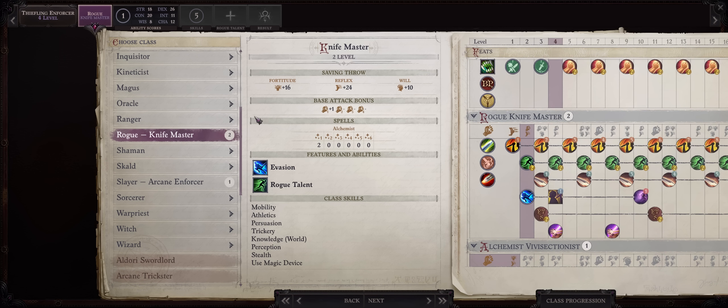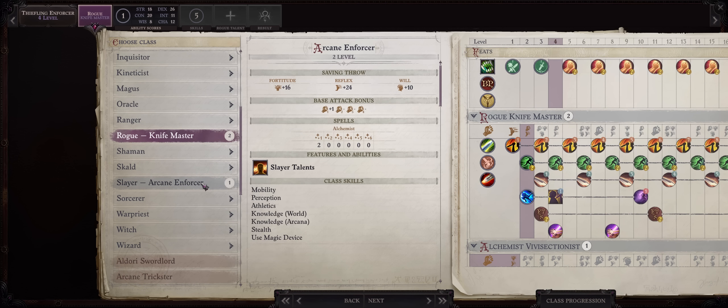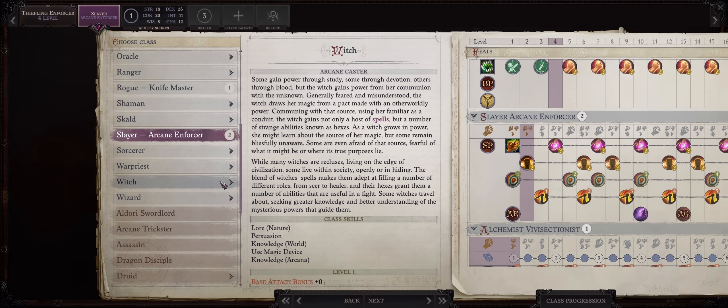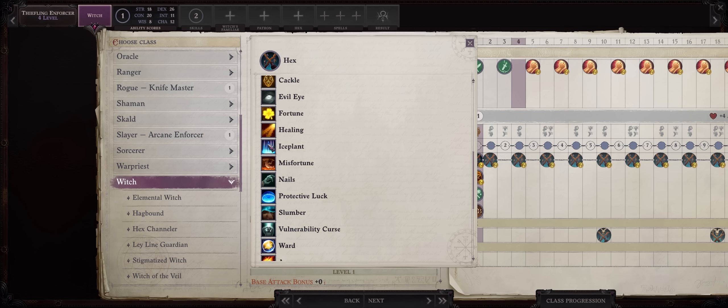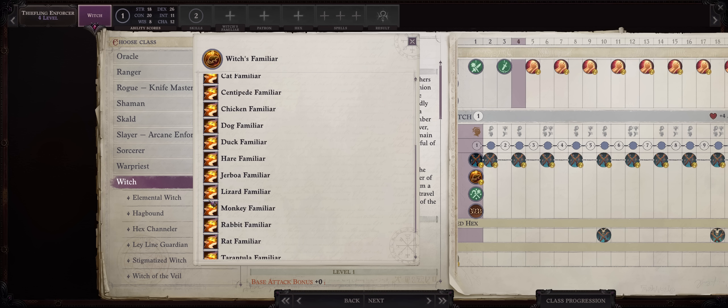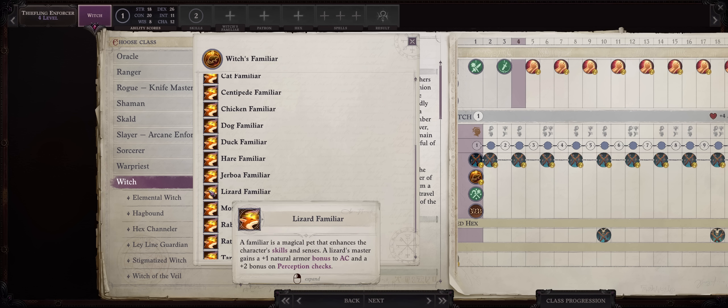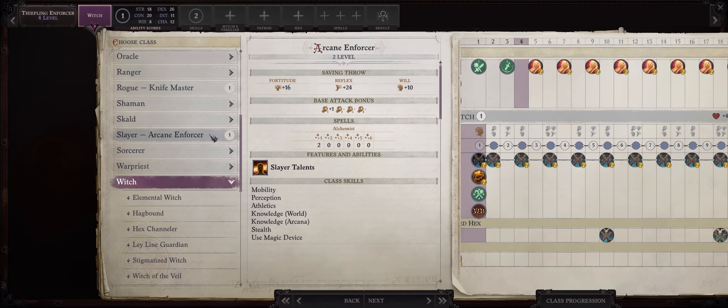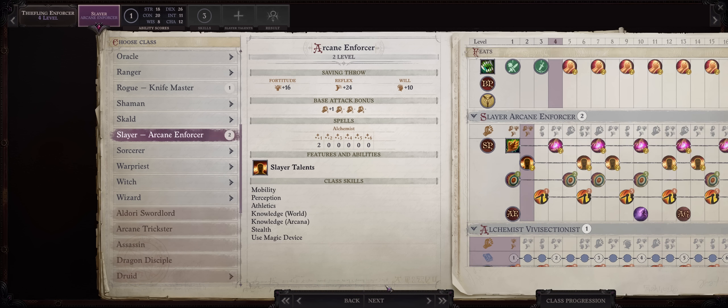From level 4 onwards, resume progression into Arcane Enforcer. Of course, if you want even higher AC early, you can go with Witch and grab the Ice Plant Hex together with the Lizard Familiar. I just don't think it's necessary unless you're playing on Unfair — it's something you can do, however. Otherwise, just return to Arcane Enforcer.